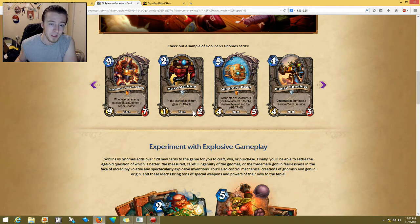Two-cost 1/2 Micro Machine — at the start of each turn gain plus one attack. This is kind of cool, though the health isn't really that good. But it could be decent for early game mech. I think it could work.